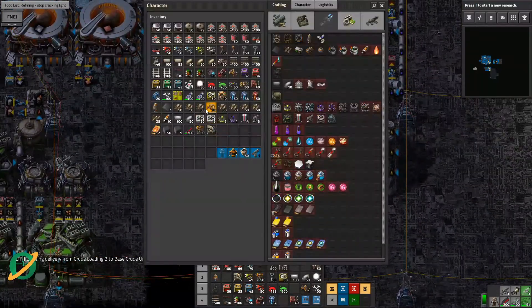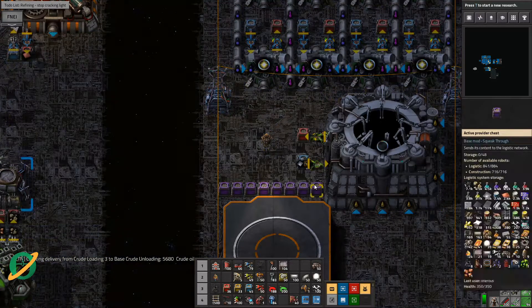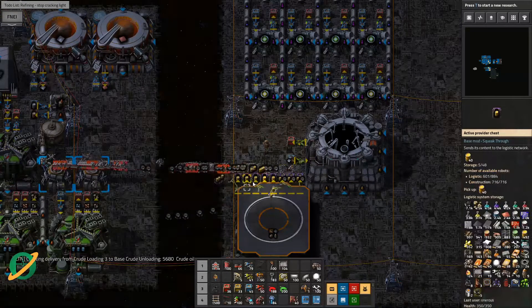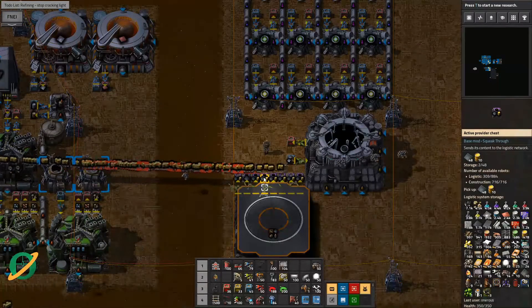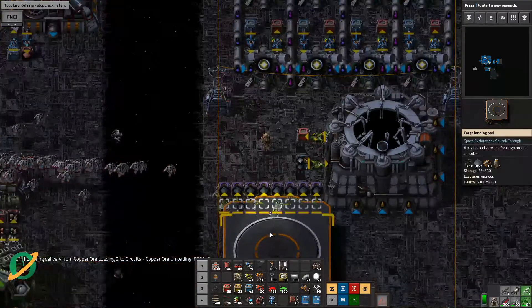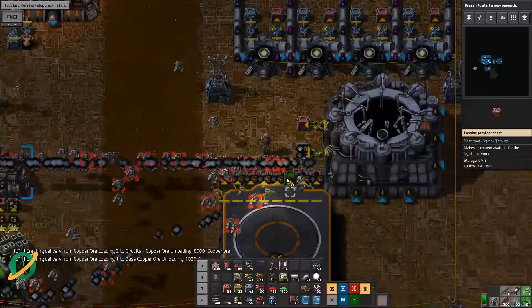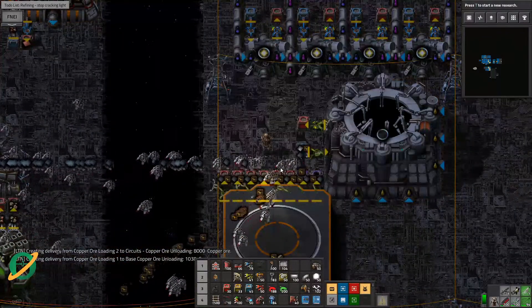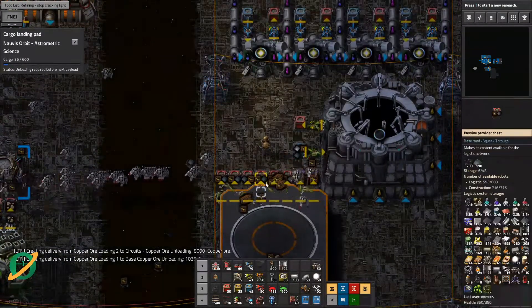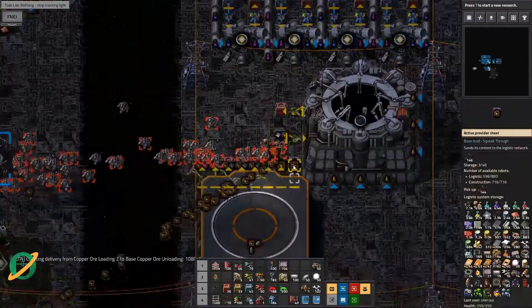Do I have any of these? I do — look at that, beautiful. Bunch of them along there and away we go. I wonder if I need these to be active providers. Maybe I'll just have a couple that are not active providers. These will actually store some of this stuff locally, and if we have excess then it'll go to active providers. That's good.